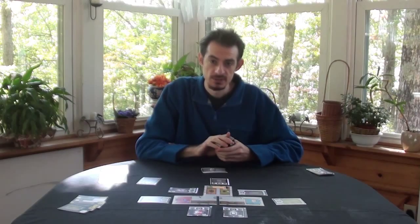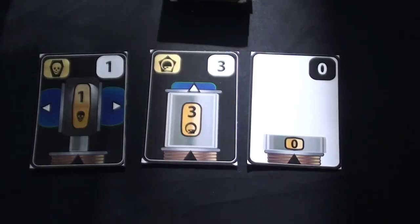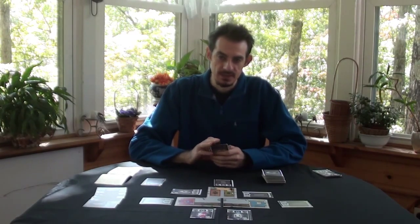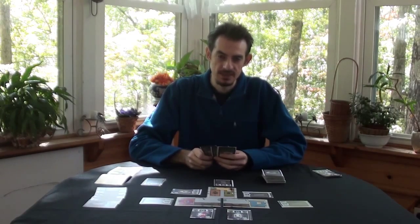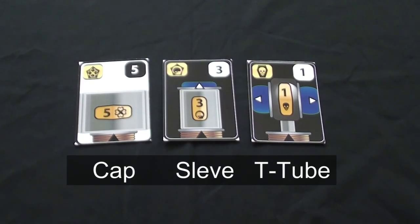Then we draw three tubes from the supply deck to form the spare parts. The thing you have to know about tubes is they have inputs and outputs, and inputs always have to connect to an output. There are three types of tubes: caps, sleeves, and tees.